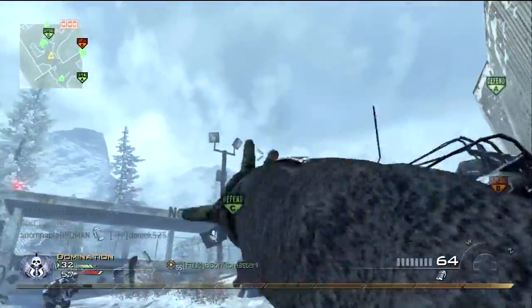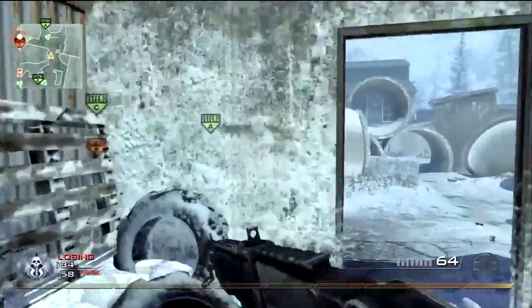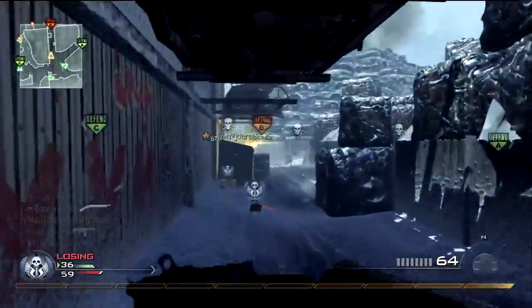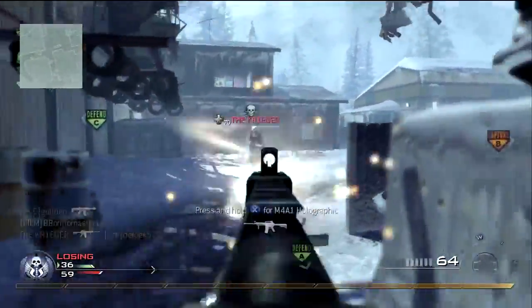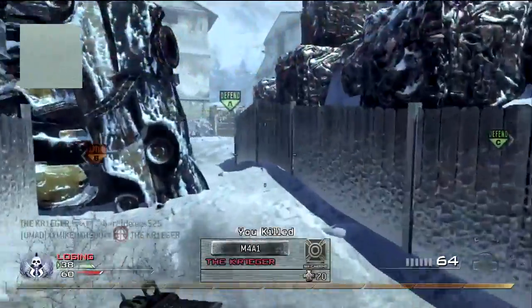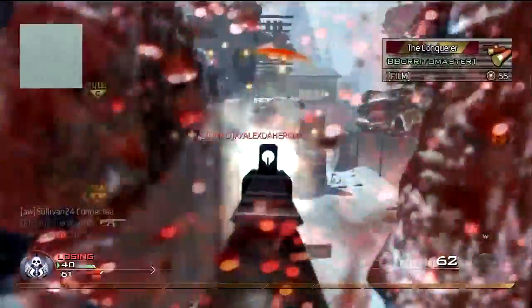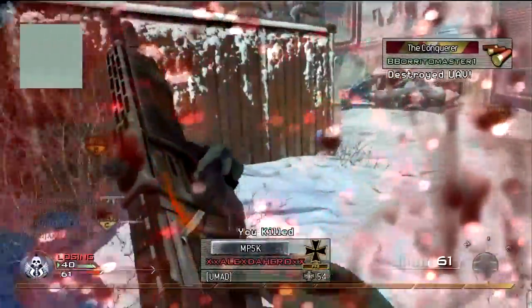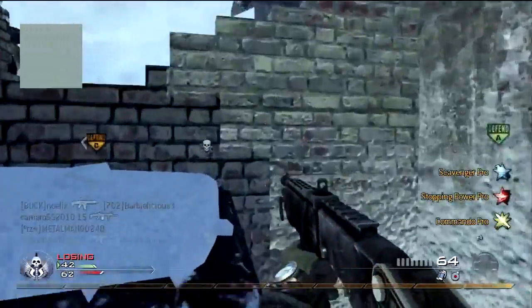So we got the M16, returning from all the Call of Dutys. The Enfield, which I personally like from Rainbow Six Vegas 2 — that's a really good gun. The M14 is returning from COD4. Seems like they're bringing back a lot of COD4 guns, which is always a good thing. We got the FAMAS, which is a typical gun coming back for another round.